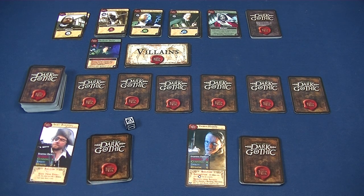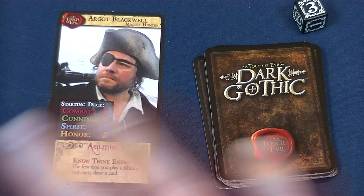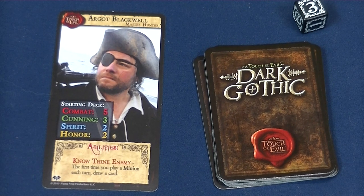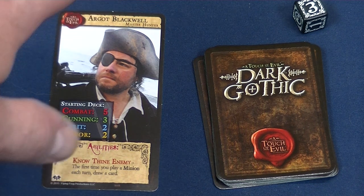The first hero is Argo Blackwell, the Master Hunter. He's a masterful soldier, scholar of dark knowledge, and hunter of all things evil. As a young boy in distant Europe, his family was massacred by werewolves. Only he was saved by the intervention of a valiant hunter - a drifter tracking the beasts through the mountains and dispatching the entire pack single-handed. Swearing his life to vengeance, Argo honed his skills over 40 years.